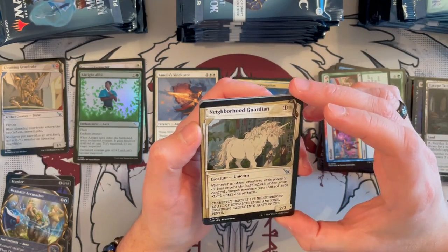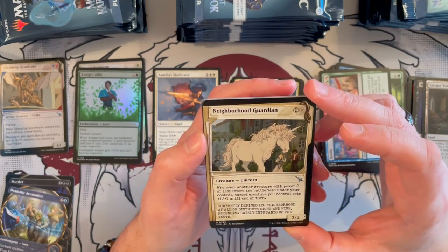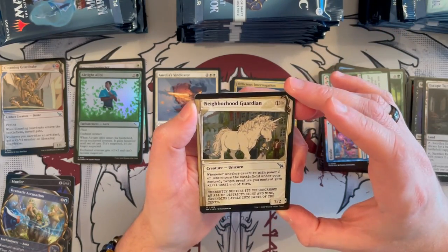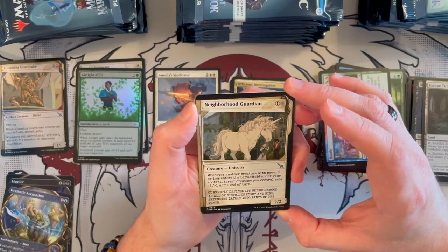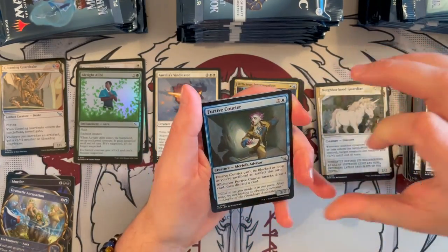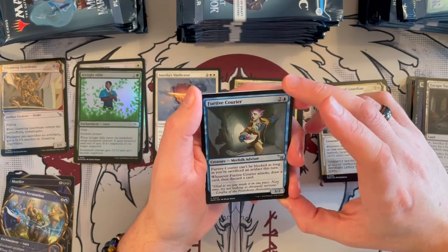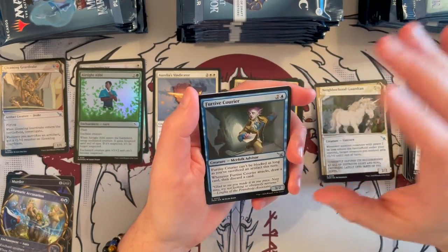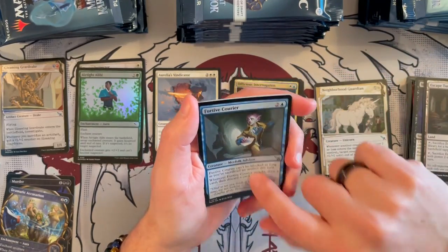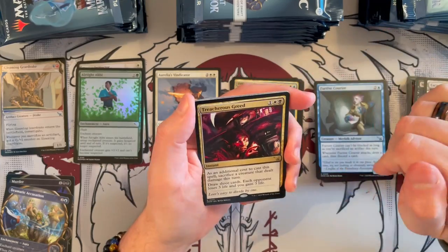Neighborhood Guardian — beautiful, beautiful illustration, reminds you of how enemy cards were done a long while ago. It's a 2/2 that costs 2, it's a white Unicorn. Whenever another creature with power 2 or less enters the battlefield you control, target creature you control gets +1/+1 until end of turn. It can be really, really annoying in this expansion. Furtive Courier has a 3/2 Merfolk Advisor, costs 3, it's blue — so it trades down. Can't be blocked as long as you sacrifice a non-land artifact this turn. If you build it correctly, this could be really annoying. And when it attacks, draw a card then discard — so if you build a deck around this, otherwise it's likely to trade downward.